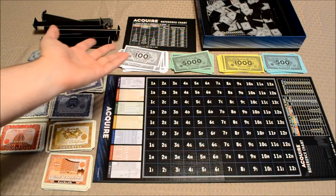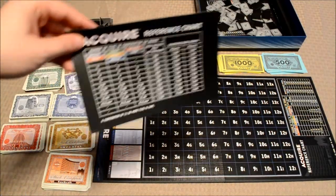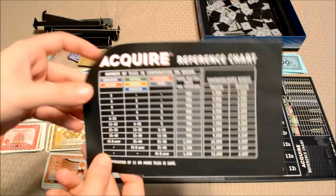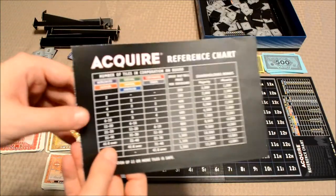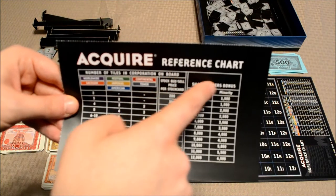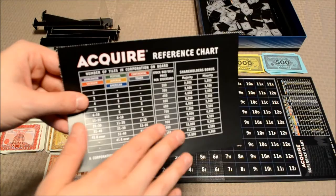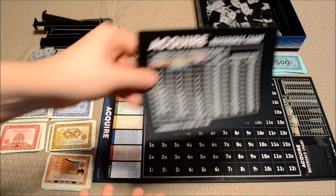Players will be earning and spending this money throughout the game. You've also got this reference chart. These are in the very back of the manual, so you're going to have to sort of manhandle the manual in order to get these out — that bothers me a bit. You can find the same reference chart on the right-hand side of the board, but there are enough of these reference charts to be ripped out of the manual to give to each player so that they don't have to keep looking at the board.